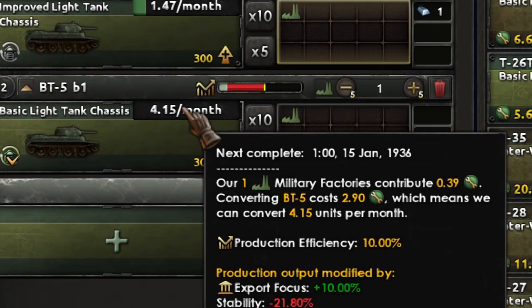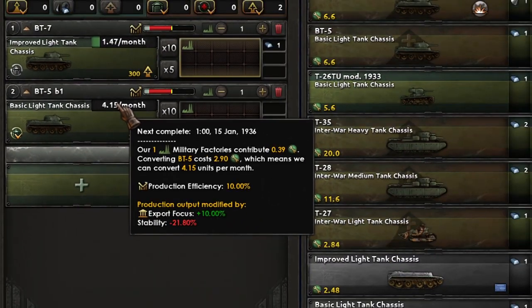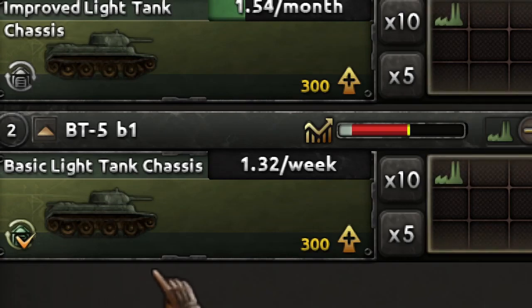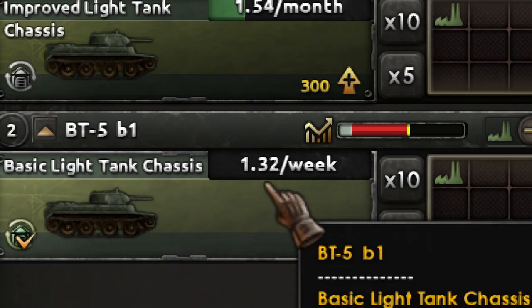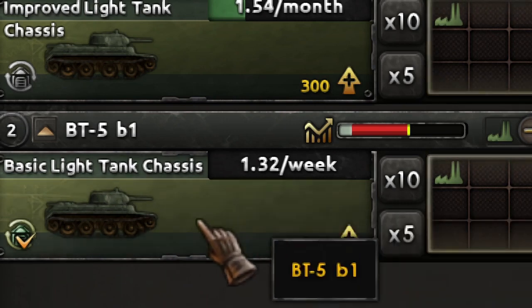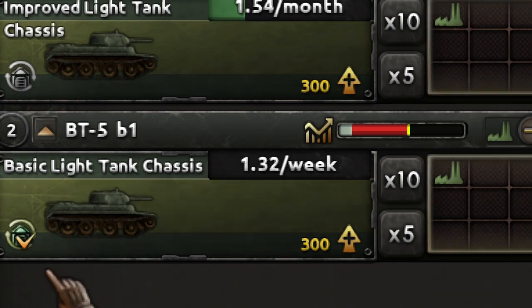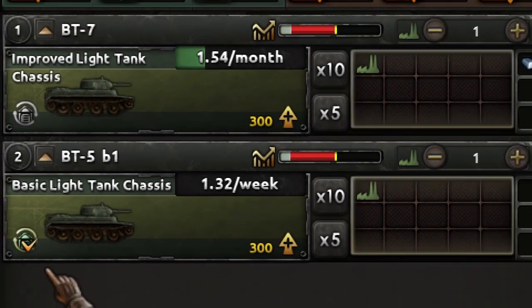Now we are going to see the effect of the technologies. Remember this number — 4.1 — and we are going to upgrade the technologies and see the change. With both technologies, which are quite easy to get, we went from 0.1 a month to 1.3 a week, so it's a huge impact. As you can see, if we go to basic production we are going to be making 1.4 a month, but on the other hand we can do 1.3 a week using the upgrades.